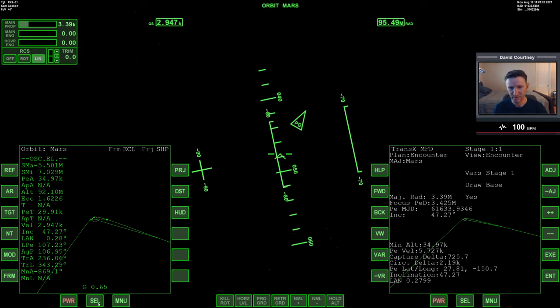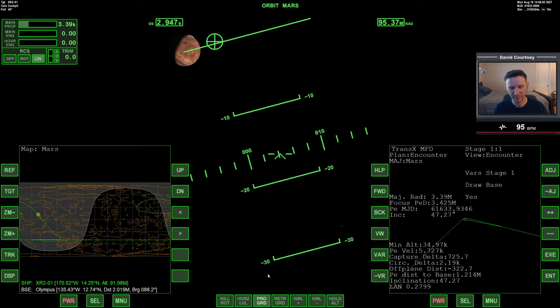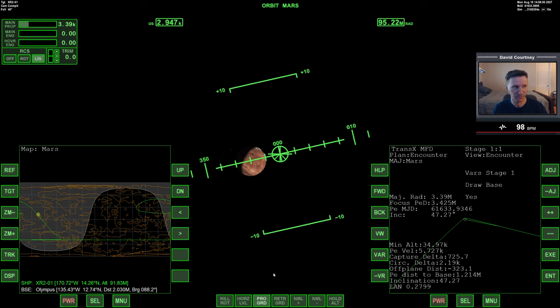We lost our off-base reading, but we now have Mars on our orbit HUD. Let's bring up the map and target the spaceport one more time. Off-plane is 322 meters, which is irrelevant — we can handle dozens of kilometers with just cross range as we glide in. But the minimum altitude I do want to set at a point that feels better for atmospheric braking, and I'm not entirely sure what that number is.